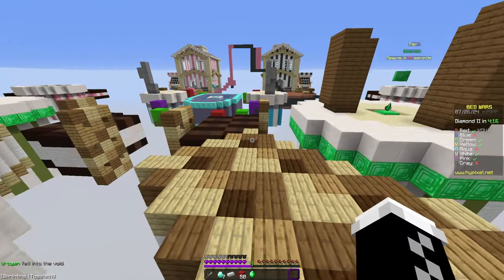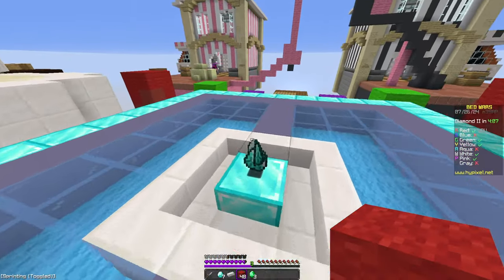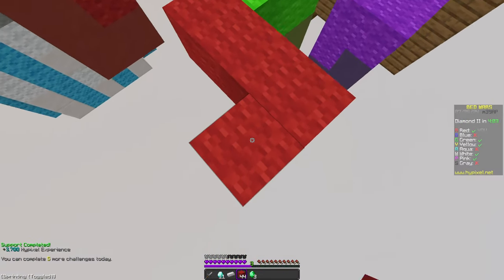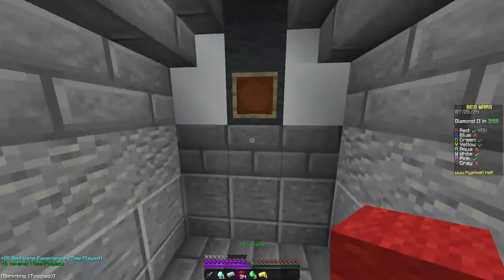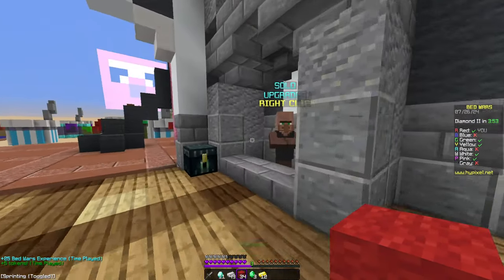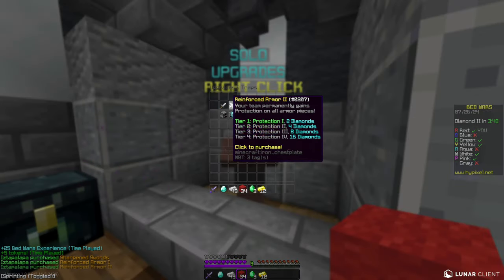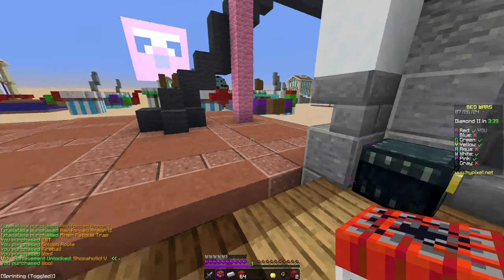We're gonna grab diamonds over at pink's base just because we can. We have 11 diamonds — that's pretty rare. You don't usually get 11 diamonds after your first rush, but since we have that we're gonna buy sharp, prot two, and a trap. Every diamond has been accounted for — shopaholic five, let's go!